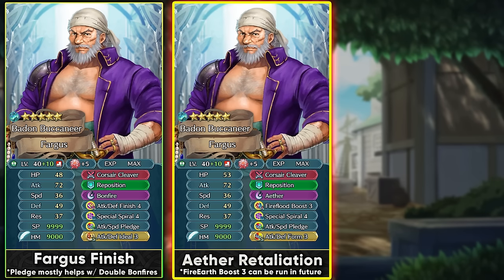You can also run him with Fire Flood Boost 3, and whenever Fire Earth Boost 3 becomes available that could be run in the future to increase his defense. Fire Flood Boost is a good option for getting the Guard effect from a slot A skill that functions in both phases, while running Special Spiral 4 to pierce through enemy damage reduction. The Pledge skill is an amazing option here because with Ether you can charge it up easily with the special charges effect. Once set up with Special Spiral 4, you're always retaliating back with Ethers that pierce damage reduction and give healing — making this the build for non-stop Ethers.